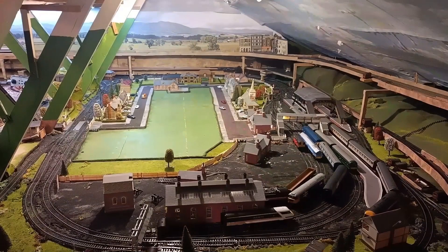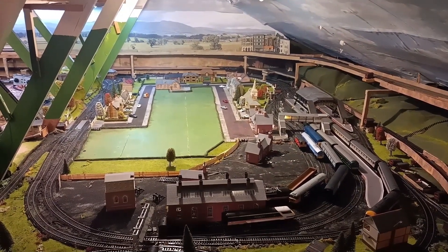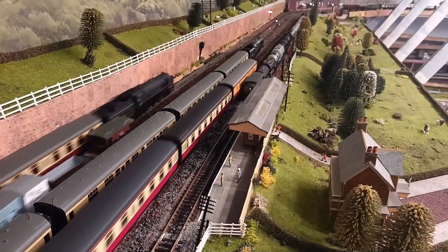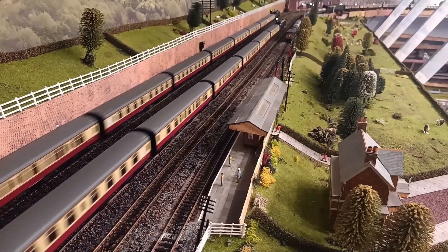The green wood is important because I need access when things happen and derailments occur. On the side, as you can see, that's where the loft insulation is.